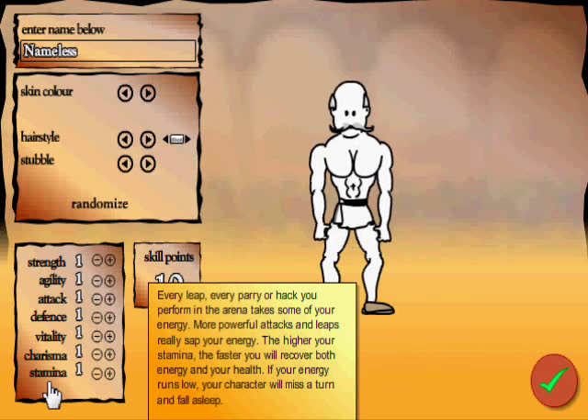Gladiators with high vitality take a lot longer to kill. Charisma reflects your overall charm and likeability — characters with high charisma please the crowd, winning you more gold after fights. Shopkeepers will lower their prices by 2% for every charisma point you have — very useful. And stamina: every leap, parry or hack you perform takes some energy. More powerful attacks really sap your energy. The higher your stamina, the faster you recover both energy and health. If your energy runs low, your character will miss a turn and fall asleep during combat.